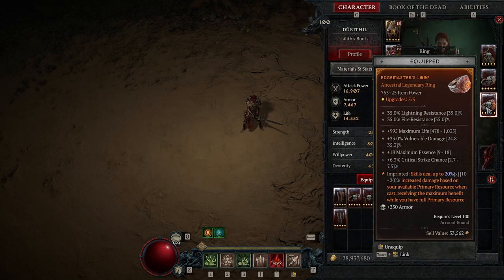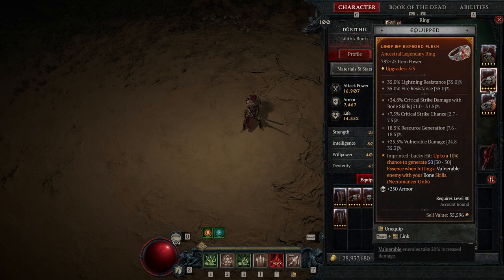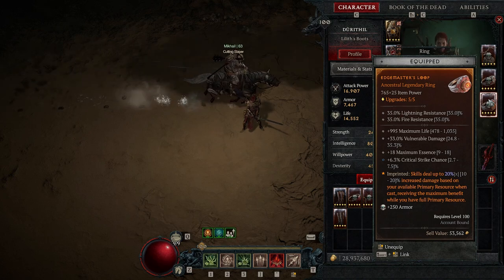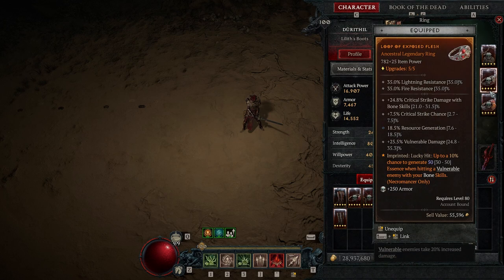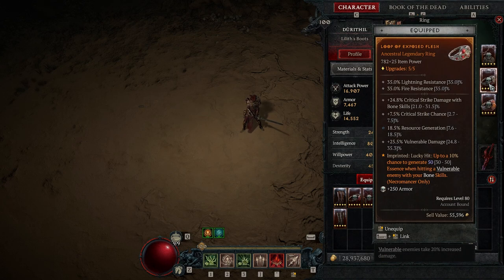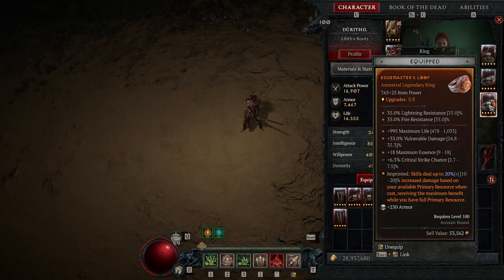On the rings, vulnerability damage is really important, and so is crit chance so you can reach 100% crit chance. After those, anything that gives you more damage — Maximum Essence is really good. Then anything that gives you damage like crit damage with bone skills. My rings are currently missing one damage line each: one has resource generation and one has maximum health instead. Resource generation is arguably useful, but it doesn't increase damage done.